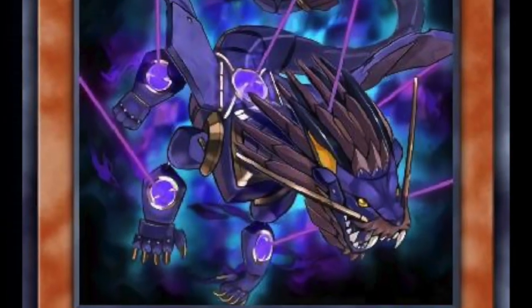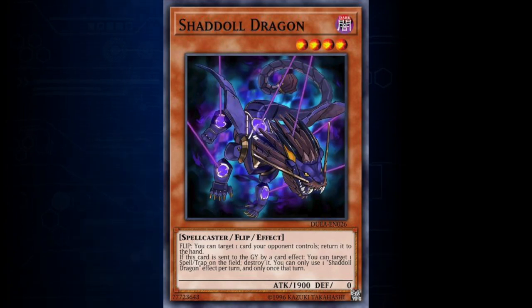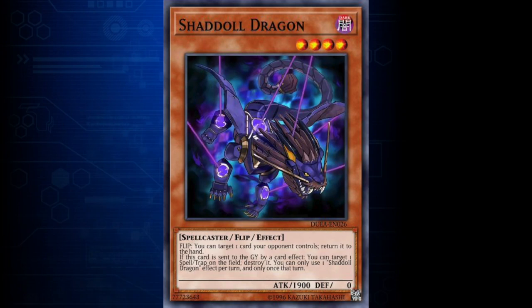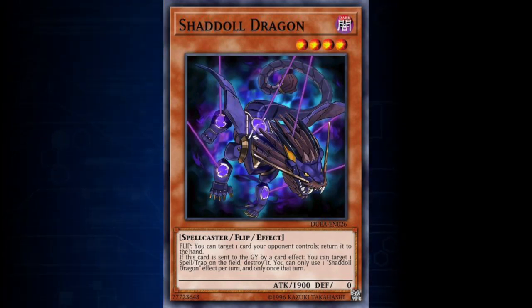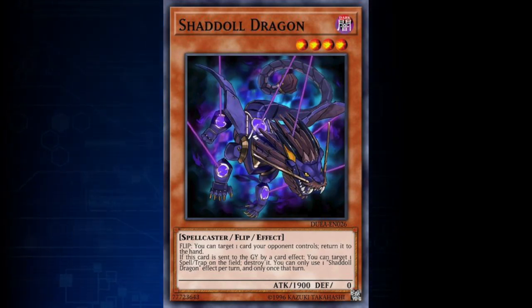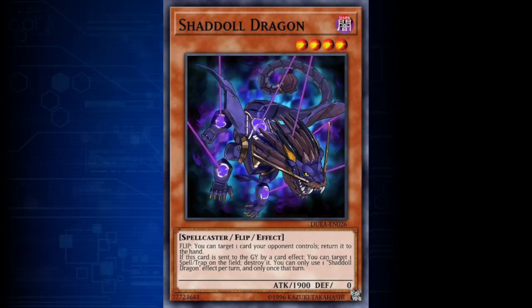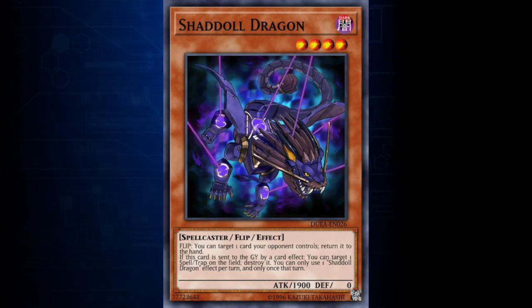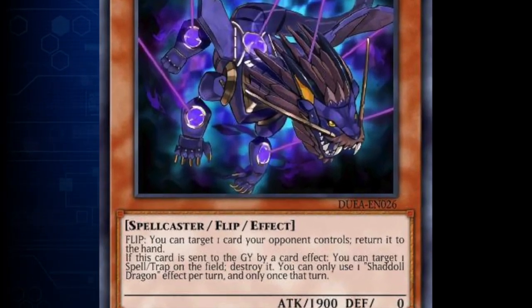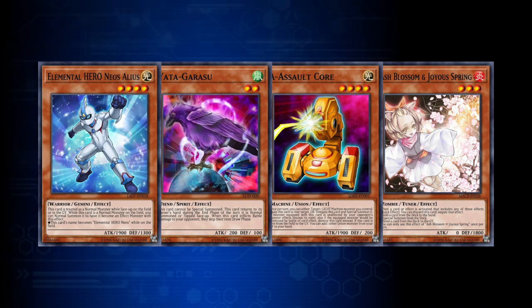Flip effects are a type of trigger effect. This is an effect that would activate when a face-down defense position monster is flipped face up. This can happen when a monster is flip summoned — a type of summon that involves making a manual battle position change of a monster that is face-down in defense position to face-up attack position. You're allowed to make as many flip summons as you want per turn. In general, a monster's battle position cannot be changed the turn it is summoned or set, or if it had already attacked during that turn, so a flip summon can only really occur on a monster that was set during the previous turn. A flip effect monster could also meet its trigger condition by being attacked while face down, or by being flipped face up by a card effect. These effects start with the word 'Flip' on the card. Flip effects were a large part of classic Yu-Gi-Oh! but currently see very little play. A flip effect monster that does currently see play is Shaddoll Dragon.